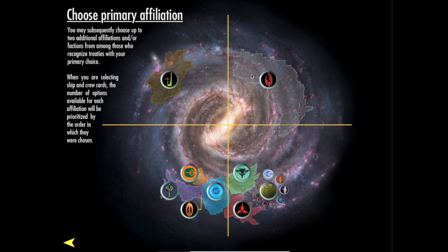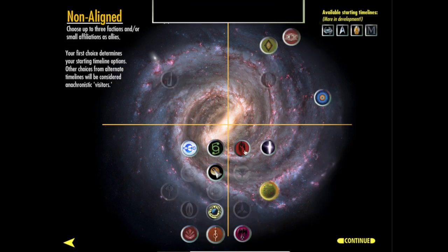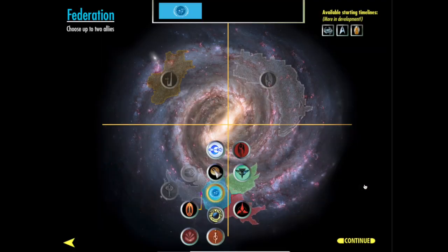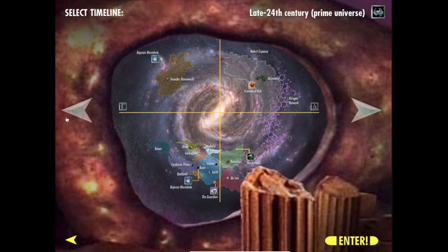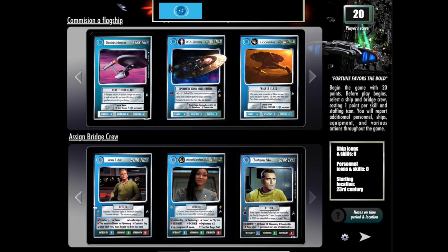You're going to choose an affiliation, or up to three actually, that you're going to play as, and your goal is to score 100 points before the opponent or the computer. There are a lot of different combinations you can do, but we're going to start with the Federation. We can start in different time periods — I'm going to start in the 23rd century, the era of Kirk and Discovery. I'm going to start out with the Enterprise.